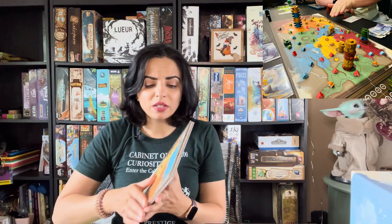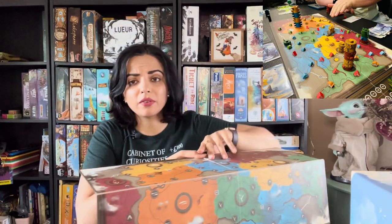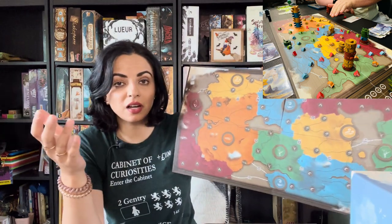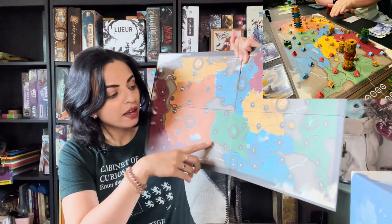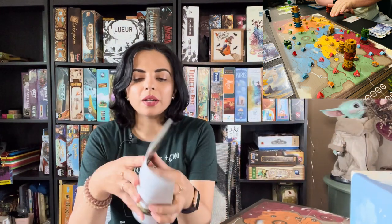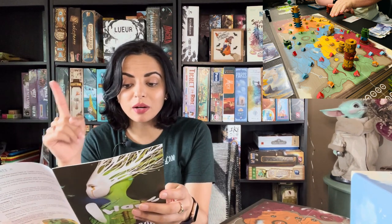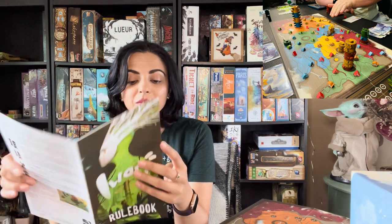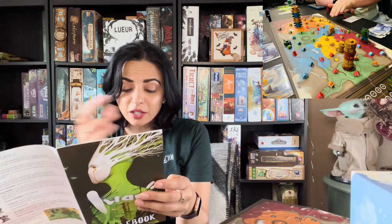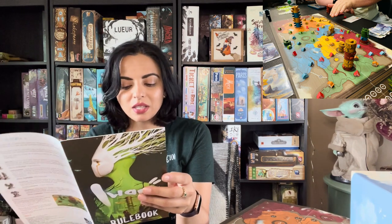Jeff said this was one of his favorite games because every action can affect not just you but other players too. If a region is unexplored you can only place one thing, but then you open it for the next players to place up to two. Tent scoring: the player with the most tents in a territory scores one point per tent. The player with the second most tents scores one point for each tent belonging to the player with the most. The third most scores one per tent of the second-most player.